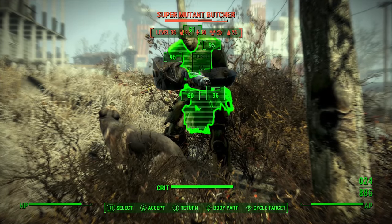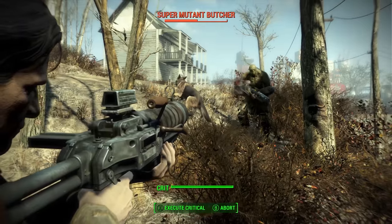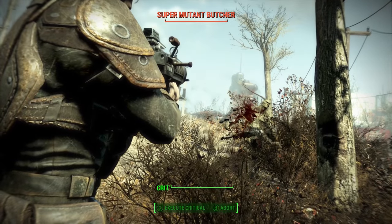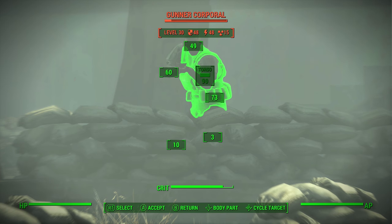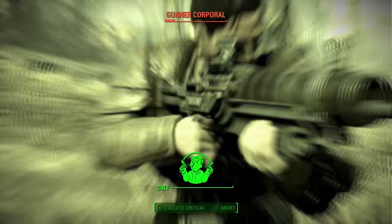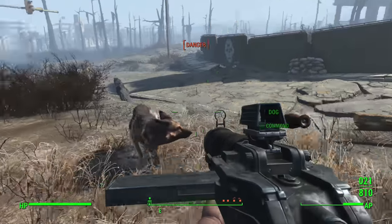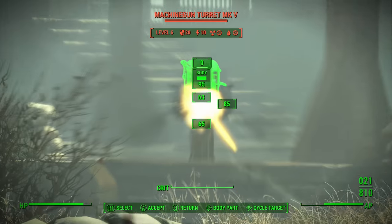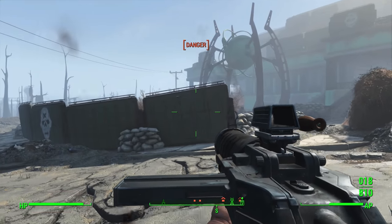The third perk on this list is Awareness, and it's also the third perk in the Perception stat line. There used to be just one rank, although Nuka World added another one. Nuka World tried to fix a lot of the worst perks by adding new ranks, although it wasn't too successful with the perks I've mentioned and with this one. Rank one of Awareness lets you know the damage resistances of your VATs targets — you select an enemy in VATs and you can see their level, damage, energy, radiation, and poison resistances.